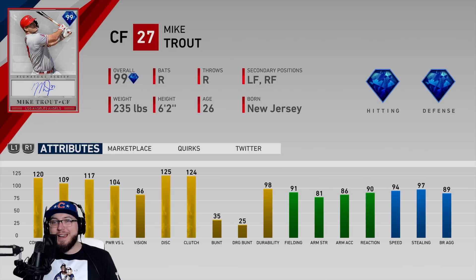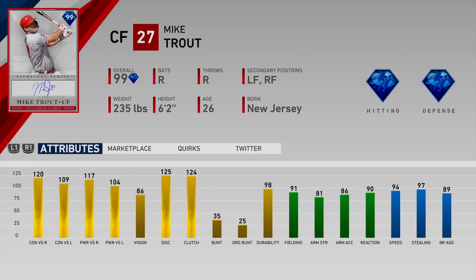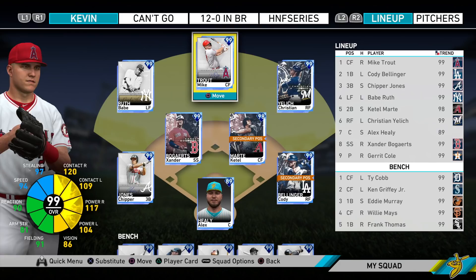Mike Schmidt's going for similar, same with Albert Pujols. He's a center fielder - he can play left and right field as well. His hitting stats are 120 contact versus righties and 109 versus lefties. His power is 117 versus righties and 104 versus lefties, with 86 vision - the highest a Mike Trout card has ever been for vision. His fielding is 91 with 81 arm strength; normally his cards have like 75, so that's good. 90 reaction, and his speed is 94 with 97 base stealing, so this card rakes.